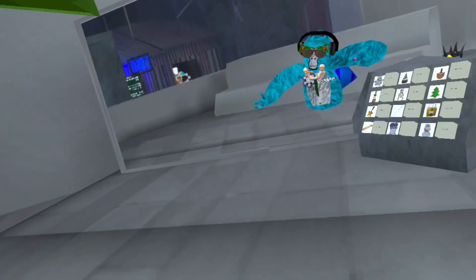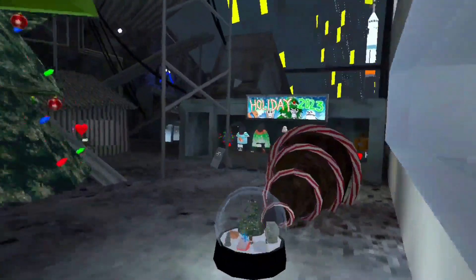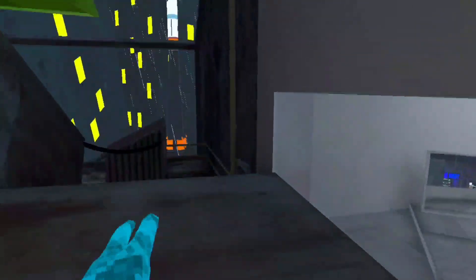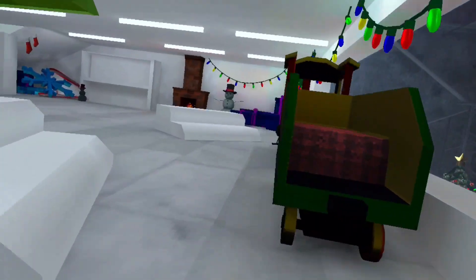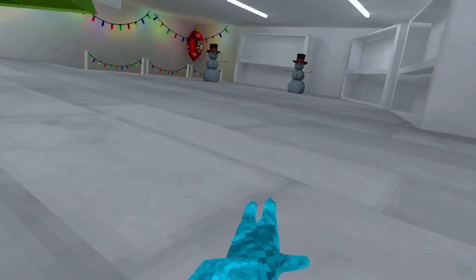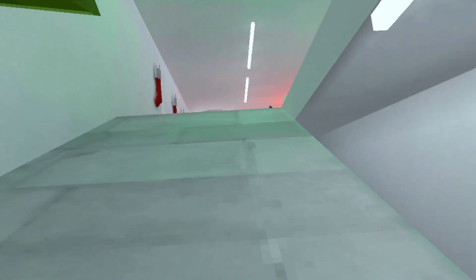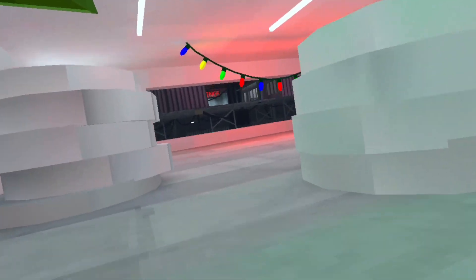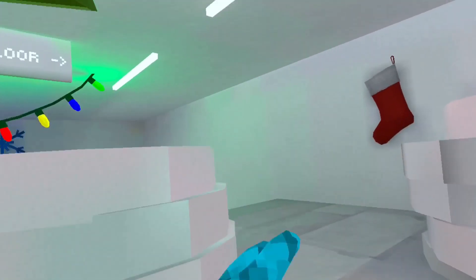That's everything for cosmetics. Let's go check out some maps. First, let's go into the second and third floor to see some of the decorations. On the second floor we have a train, some trees, and a fireplace. Unfortunately it's really sad they didn't use the second and third floor like they did last Christmas — just some decorations up here, nothing new.